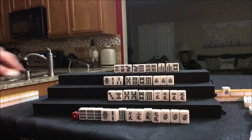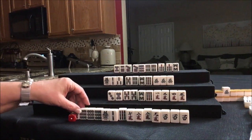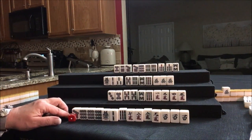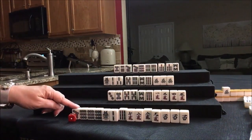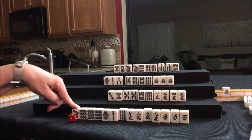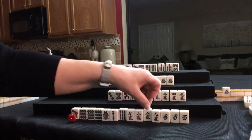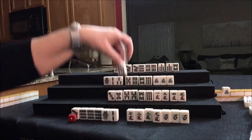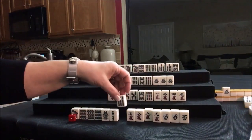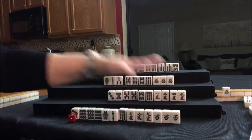Down here drawing — 7-dot. That's an outside tile, but I think the 8-dots are out — two 8-dots are out. What are the chances of getting it? Let's discard. Either the 8-crack or the 9-BAM — the 8-crack is probably safer. They're all over.